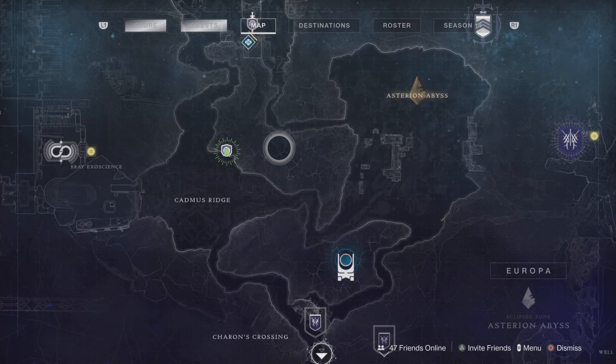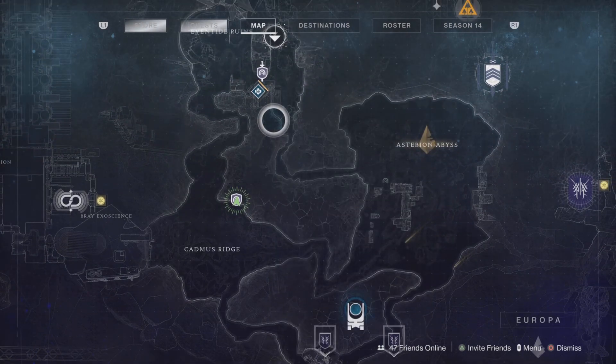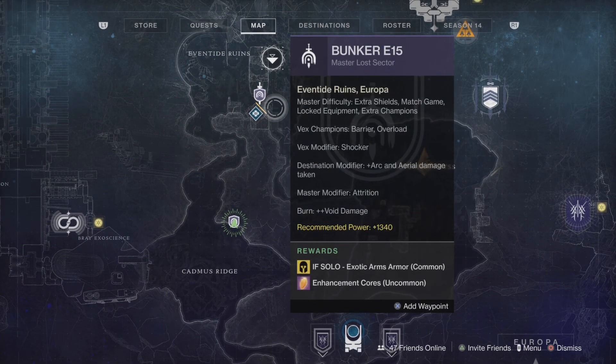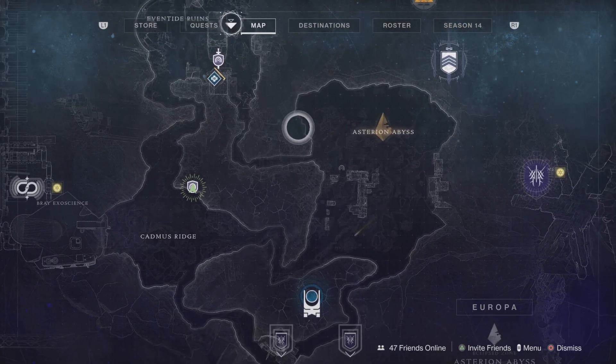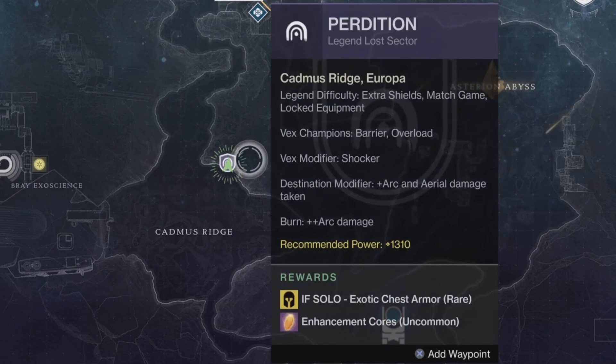To find which is the daily Legend Lost Sector, pull up your director and check out the different locations where Lost Sectors can be found. There are 13 in total this season, with four new ones being added to the rotation. What you want to do is check the director for the Legend Lost Sector icon, which indicates the Legend Lost Sector for the day.